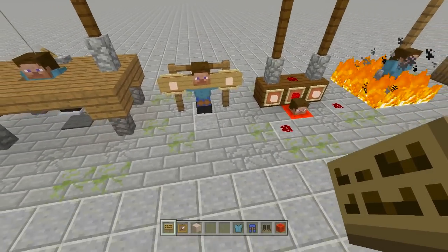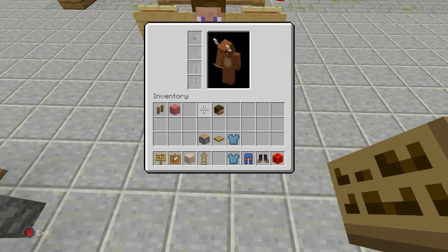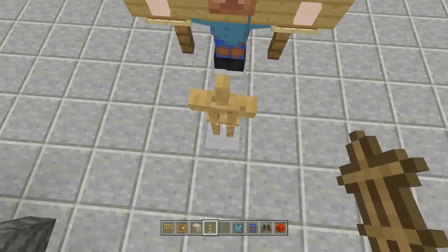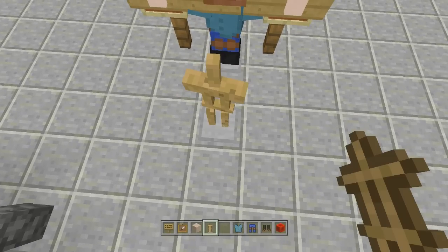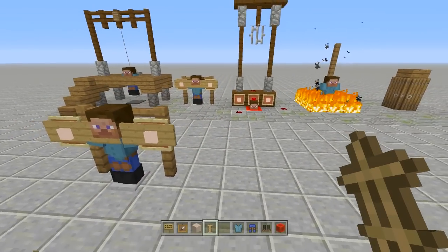The tunic's kind of going a little sideways — I highly recommend trying to get your armor stand as centered as possible. Just keep placing in your armor stand until it's perfectly straight. Let's go ahead and move on to the third one.